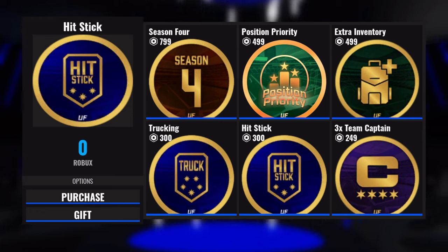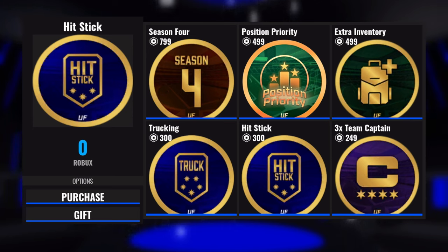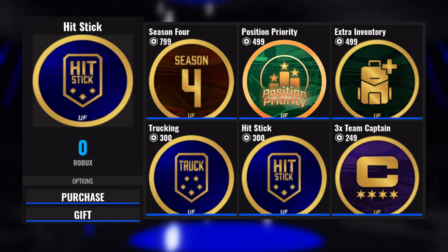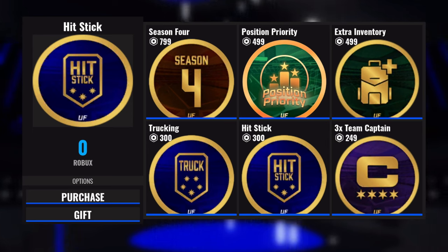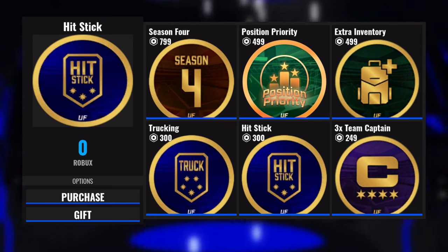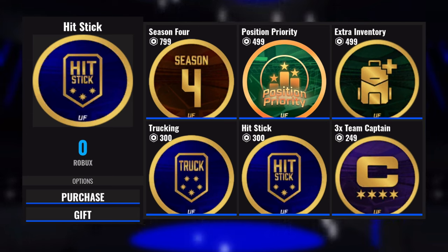Trucking and Hitstick are both very helpful and only cost a combined 600 Robux, staying in your inventory permanently. Truck lets you plow through one to two people without getting tackled for about two seconds. Hitstick lets you destroy people, gives a higher chance of causing a fumble, and beats out truck — so if someone trucks and you hitstick them, they still get tackled. The 3x Team Captain game pass is sort of in the middle; I personally have it but wouldn't strongly recommend it at 250 Robux. It makes your odds three times as likely to become team captain.